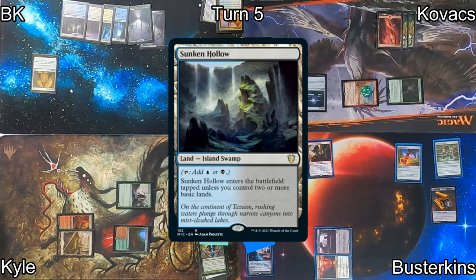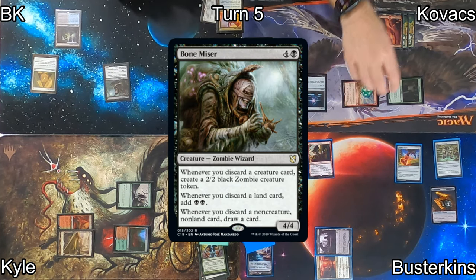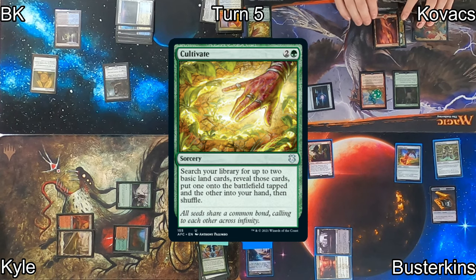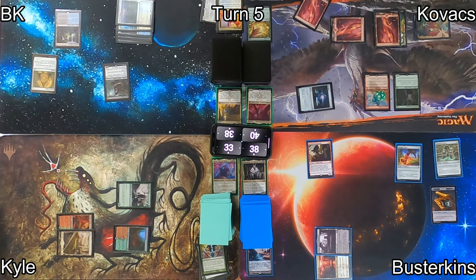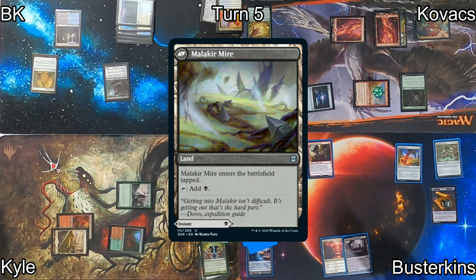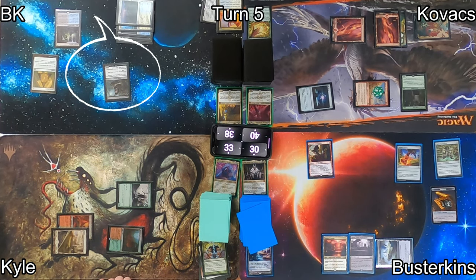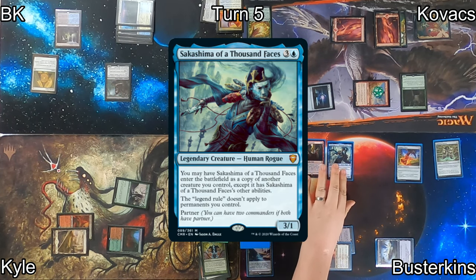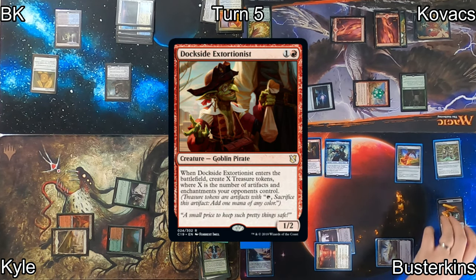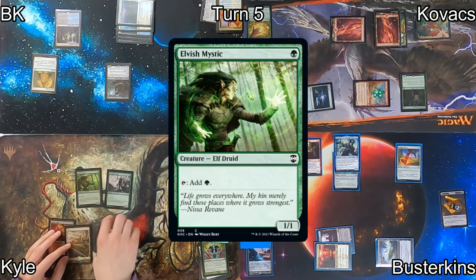I play a Sunken Hollow and follow that up with Bone Miser, hoping to get some 2/2 zombies, some card draw, and some mana. On Kovacs' turn, he casts a Cultivate, finding two Mountains — one enters tapped, one goes to hand. He chips away at Busterkins' life total with his Taurean Mauler. Busterkins then uses those treasures to cast Sakashima of a Thousand Faces, making a copy of Dockside Extortionist — when that ETBs, it gets him a few more treasures. He equips his Lightning Greaves to Sakashima before passing.